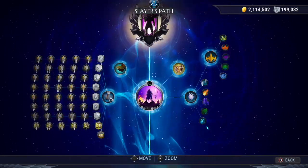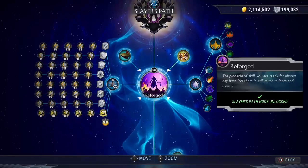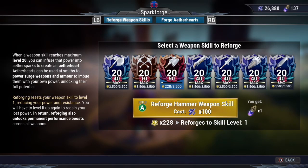You are able to do a reforge when you unlock the reforge node in your slayer's path once a weapon reaches level 20, and have 100 of the currency called aether sparks.